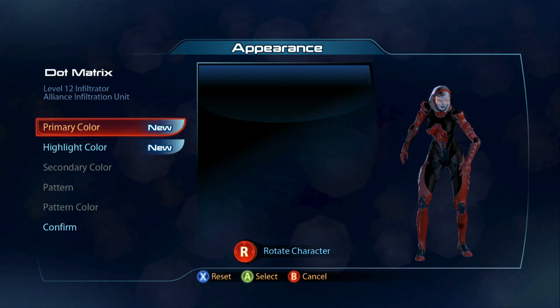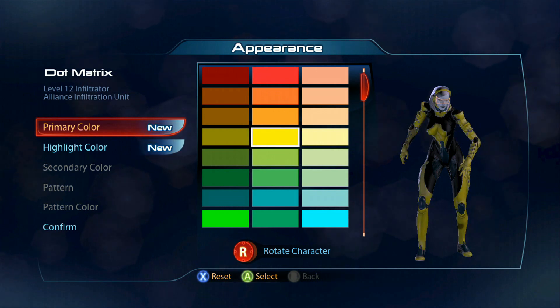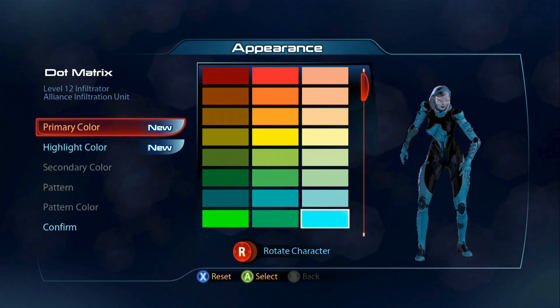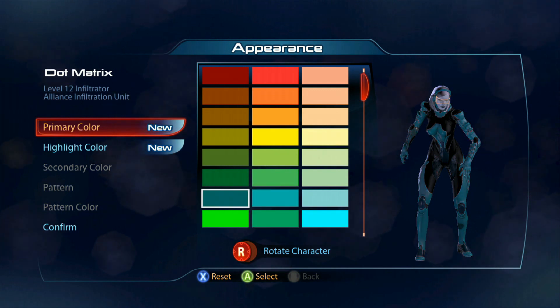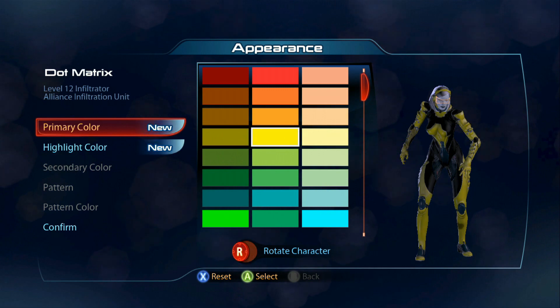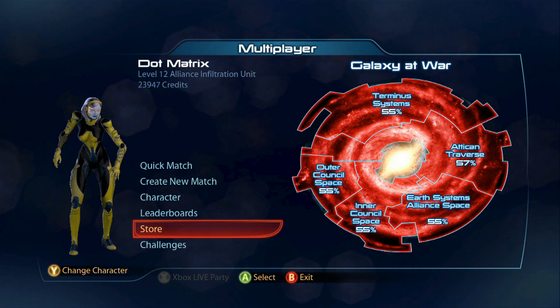I wasn't sure what color I was going to do her, but I ended up going with Boston Bruins colors, which is what I normally end up doing. I was going to kind of make her look like Edie, because that's who obviously the character is supposed to be, but at the end of the day the Bruins win.